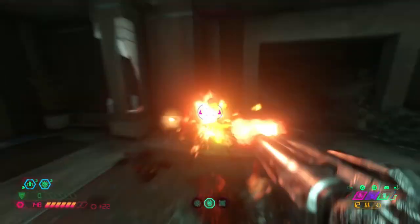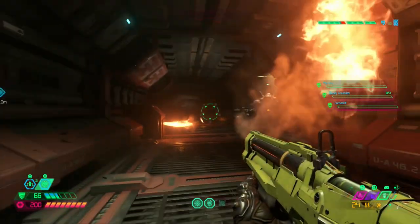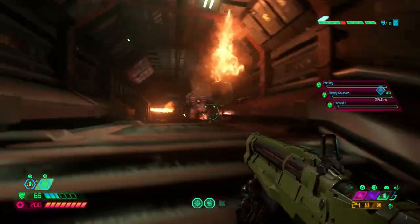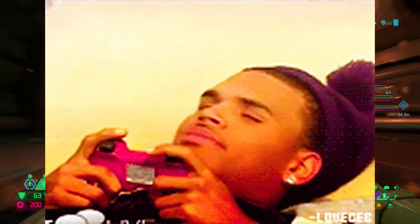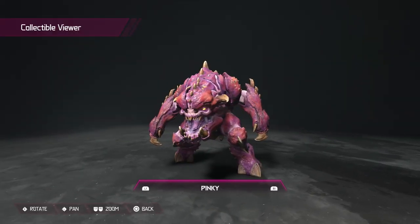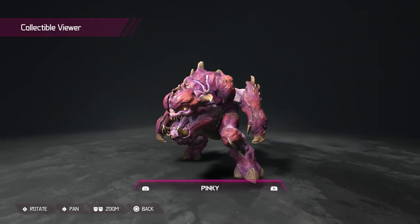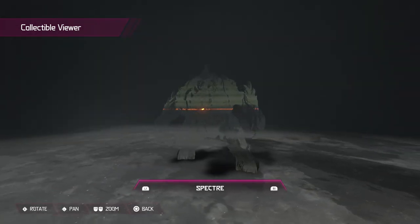The Raging Bulls are a name I've given a demon duo consisting of the Pinky and the Spectre. Like the Crusaders or the Flying Saucers, these two can be grouped together due to the fact that they're the exact same demon. The only difference between the two is that the Spectre is the Pinky who is a die-hard fan of the movie Predator, so it wears an invisible cloak.